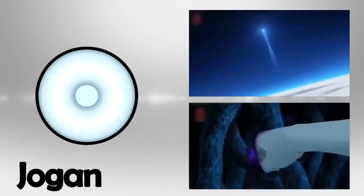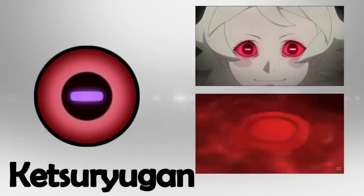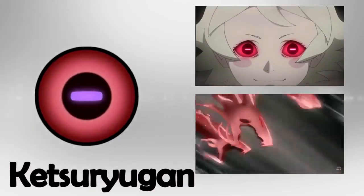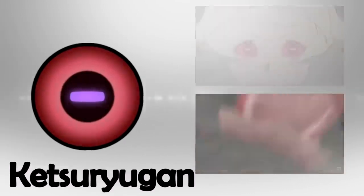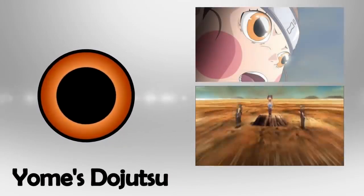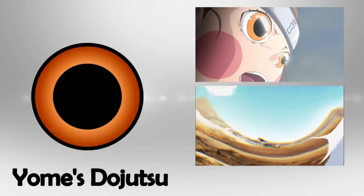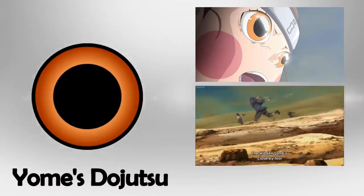We continue with the Ketsu Ryugan, or literally the Eye of the Blood Dragon. It is a Dojutsu that appears in some members of the Shinoi clan. This Dojutsu controls the user's blood, and its power is comparable to the three great Dojutsu, but as it does not evolve, it remains below them. Yomei's Dojutsu can dilate the pupils and track enemies through the reflection of small drops of water. Yomei can also use this Dojutsu to increase evasion ability during combat. Its power level is not very great — inferior to a Byakugan, it would be similar to having a Sharingan with one Tomoe.